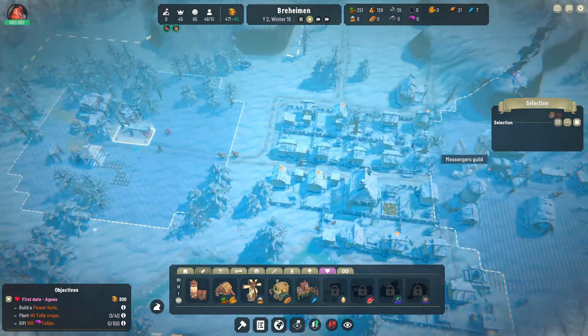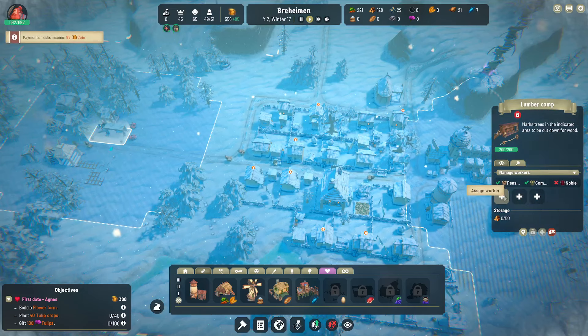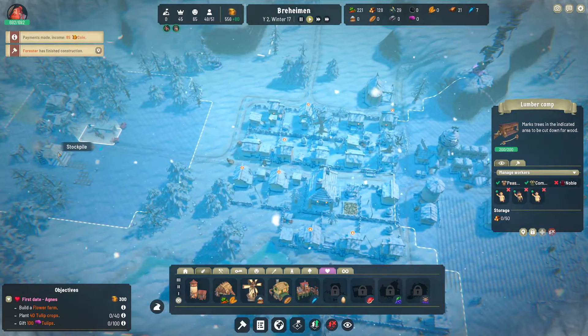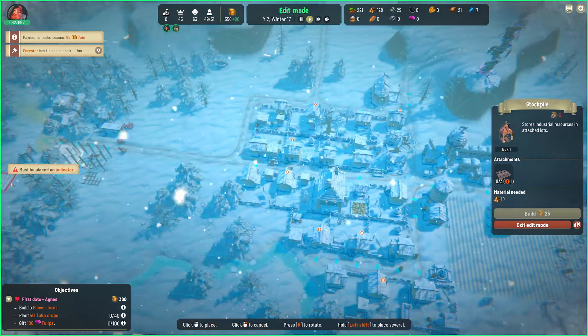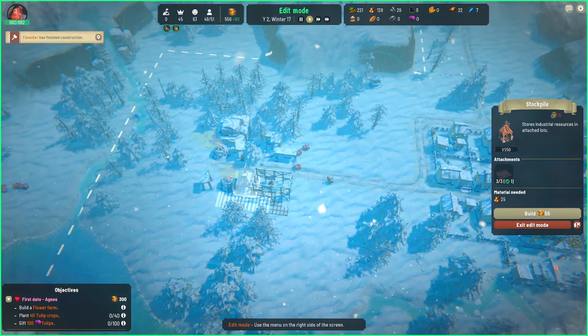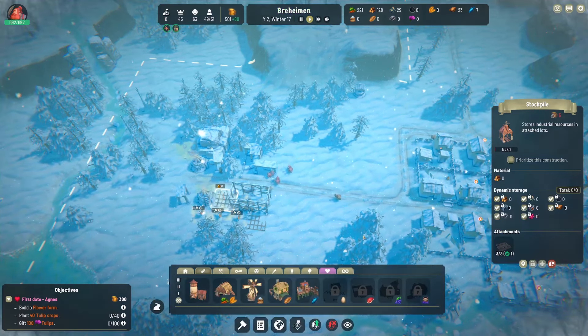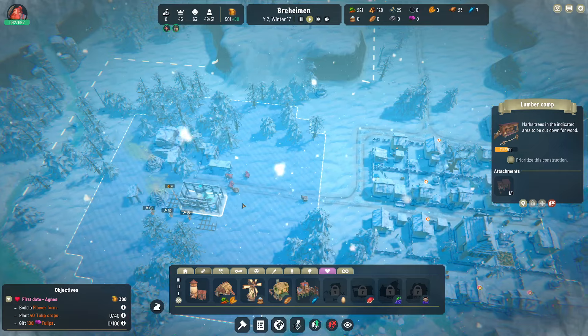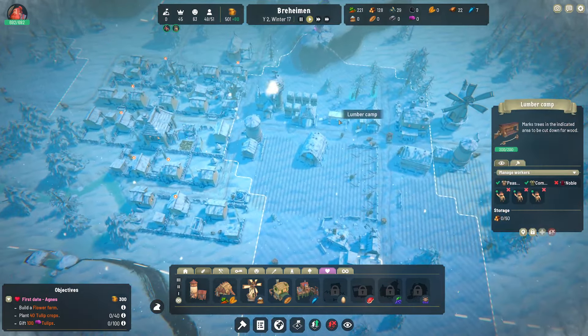The lumber camp is finished. Since you don't have a forester attached, go ahead and get reassigned. This stockpile needs a stockpile lot — I totally forgot about that. It's kind of nice that it can tuck itself behind the existing lumber camp, and they're building that one too. Our workers are so industrious all of a sudden.